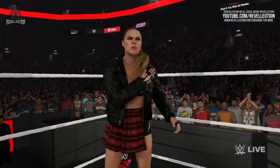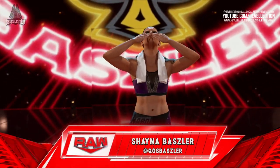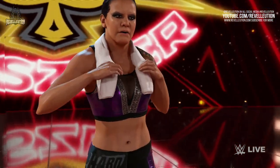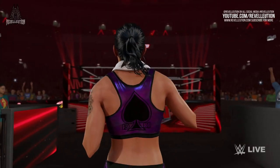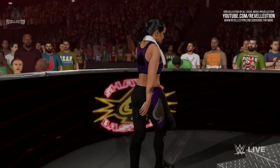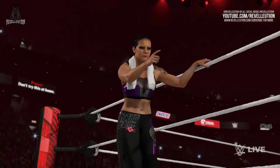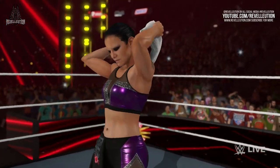Up next we have Ronda's tag team partner Shayna Baszler, who is also sporting her WrestleMania 38 attire. This could hint that Natalya could also be sporting her WrestleMania 38 attire, as she acted as Shayna's tag team partner in that match. The match also featured Rhea Ripley, Liv Morgan, Carmella, Zelina as Queen Zelina, and more interestingly Naomi and Sasha Banks — though this is all just speculation. Shayna comes with her updated 'Limb by Limb' entrance theme, and her model looks good as it is.